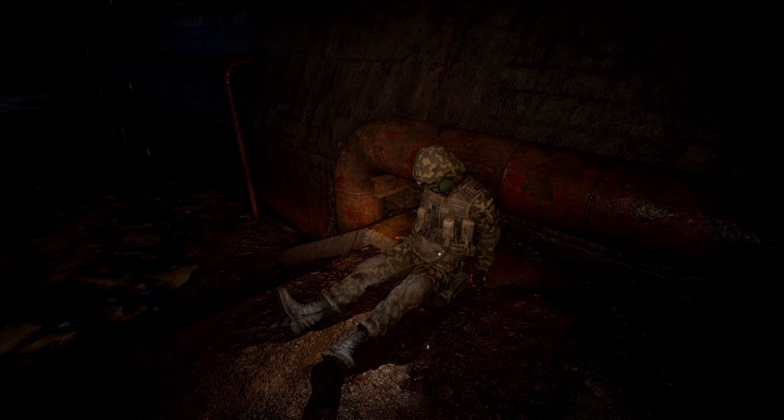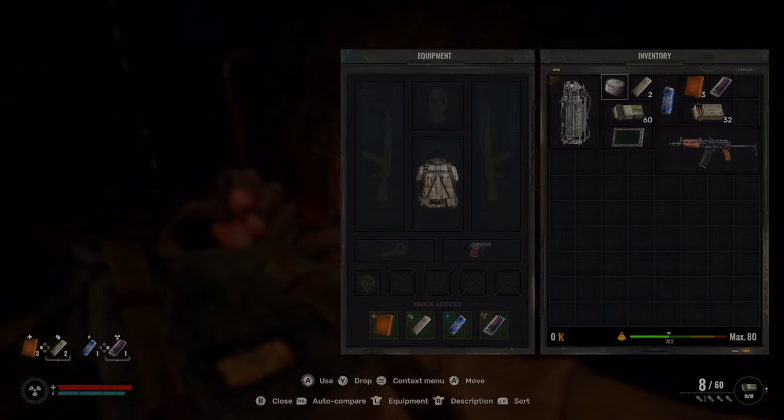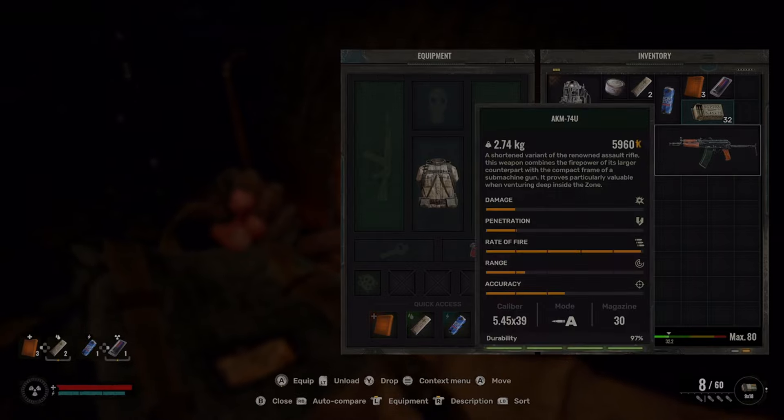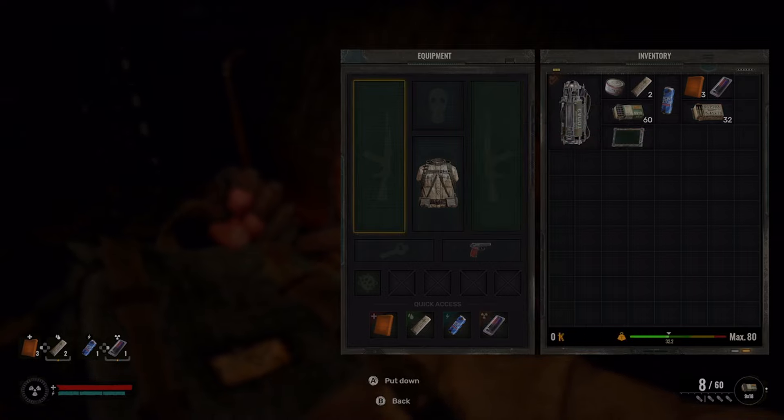So all you've got to do is — I'm playing on Xbox with the controller — just press down on the D-pad and it actually accesses your inventory. Then you select the gun by pressing A and you're going to bring it over to one of your gun slots.